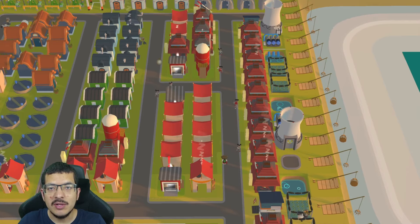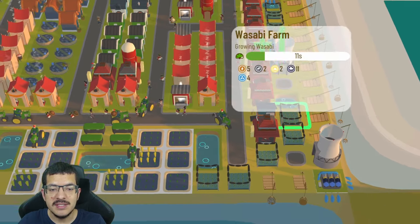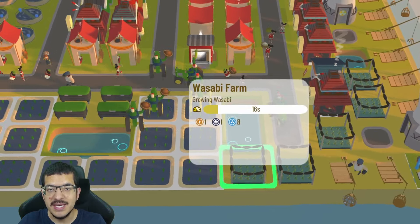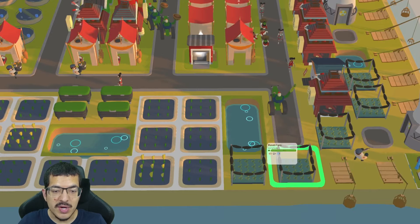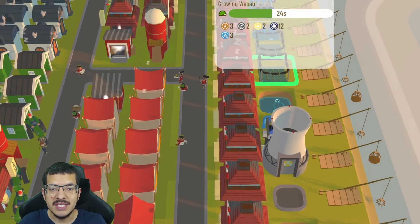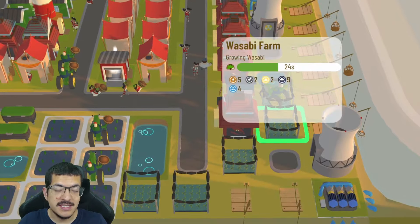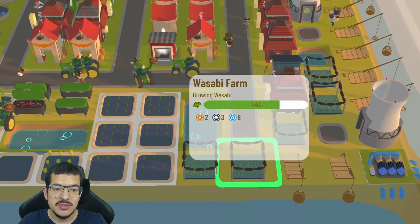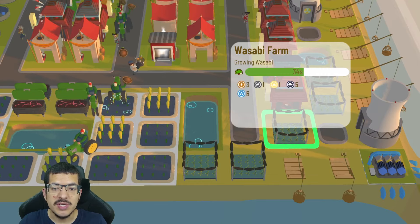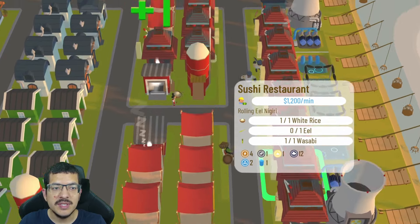I have seven wasabi farms crafting wasabi. One is on a yellow craft timer because it's not being impacted by enough shade — the others are on a green craft timer because they are positively impacted by shade. If you don't have at least three shade on them, you will not craft wasabi at the fastest craft timer. You want these wasabi farms close to buildings that are casting shade; they don't care about dirty or salty.